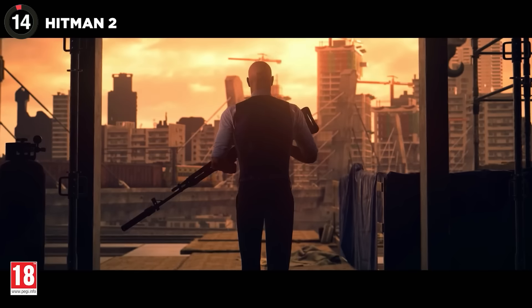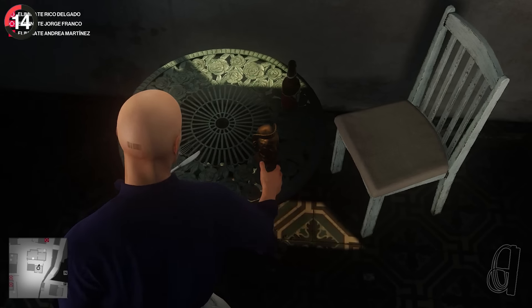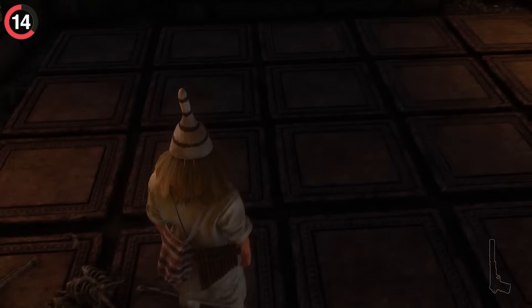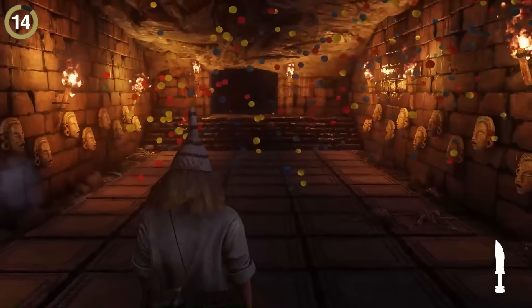And just when you think the missions in Hitman 2 couldn't get any more complex, there's an entire secret treasure temple as an easter egg. By collecting a golden idol in shaman costume, you can enter this cavern and use the idol to open a passage. The room is full of traps straight out of Indiana Jones, and getting there alive will reward you with a knife. That's pretty much it for all that work, but at least you get some confetti on the way out.